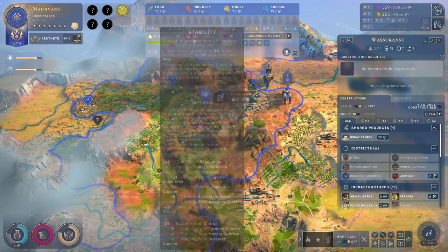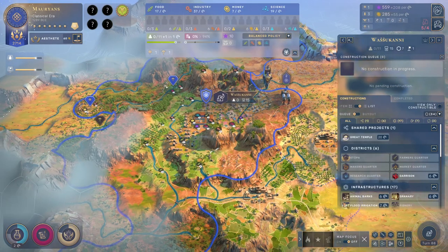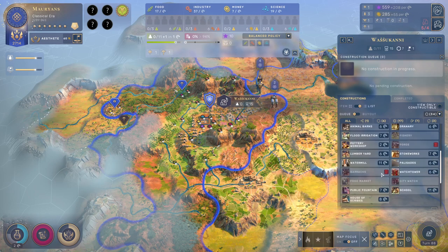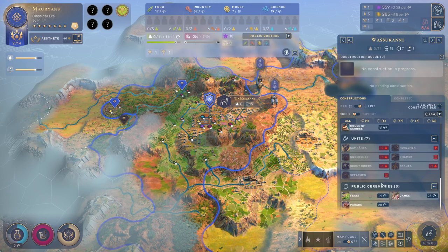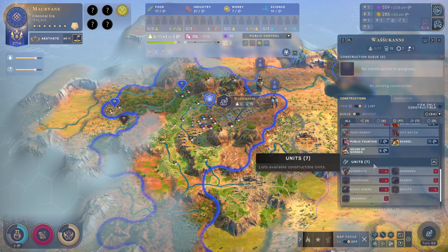Your stability is going to be fine — it's currently sitting at zero but it's going up to 94, so we've got nothing to worry about over here. Although because we're low stability, there's a limit to what we can build. Also you have no population. We could disband some units over here — I don't know if that's what I want to do though.